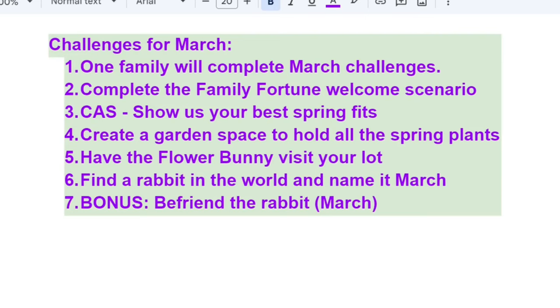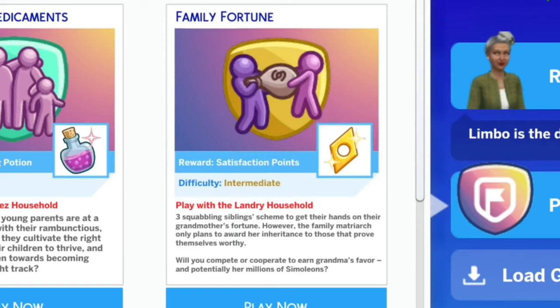This challenge is put out by AmandaPlaysSims in her Discord server. The challenges for March — I'm going to use just one family to complete the March challenges. We're going to do the family fortune welcome scenario as well as try to make over the Sims using the best spring bits. It said lots of pastel colors, but for my family that's not really going to work, so I'm just going to do lots of flowers instead. The goals include: create a garden space to hold all the spring plants, have the flower bunny visit your lot, find a rabbit and name it March. And bonus: befriend the rabbit.